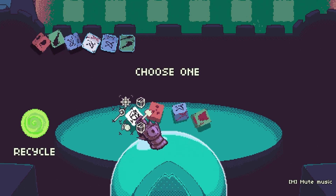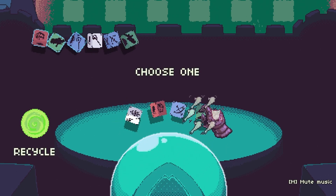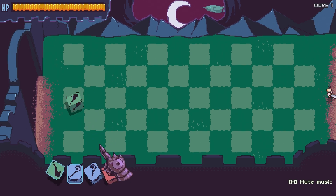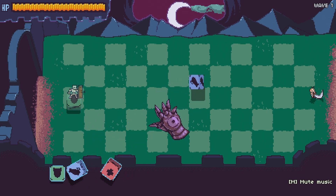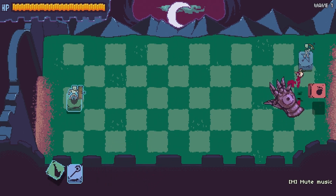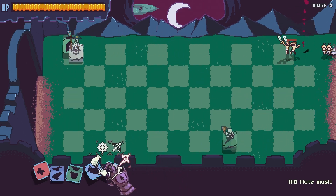After each wave, you get to add another die to your collection. That alone would make for a fun game, but Randomancer has a spicy little twist that adds a lot of fun and charm. When you lob these dice into the arena, they are big, heavy, physical objects.